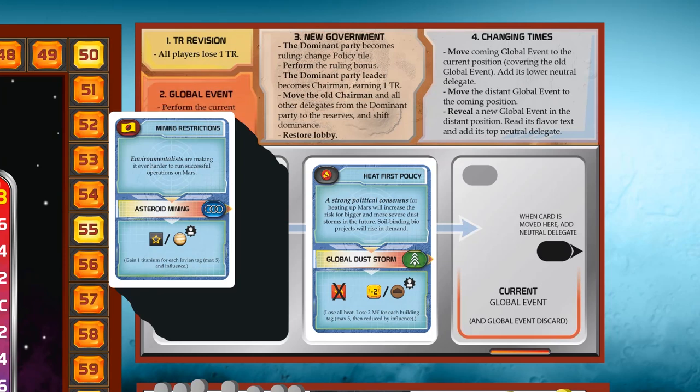You cannot survive on all merits now and you will actually find this game to be a constant struggle to keep your terraform rating up. But on the other hand, you will receive a lot of bonuses. Next step is to perform the current global event. The global event is the bottom part of the global event cards, and when the card is in the current position you carry out its effect. So this first generation, there is no global event taking place.